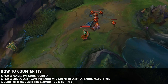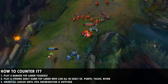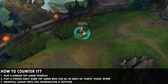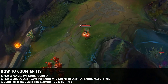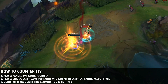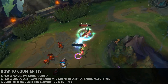For countering this strategy: you can play a ranged top laner yourself, making it much harder for the enemy to get klepto and spell thieves procs. You can also play a very strong early game top laner with level 2 all-in potential — someone like Pantheon, Yasuo, or Riven can be pretty good into this. And then number three, you can just uninstall League until it gets fixed, because this strategy is probably one of the most annoying things you'll ever play against.